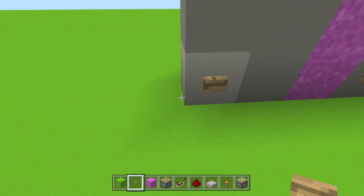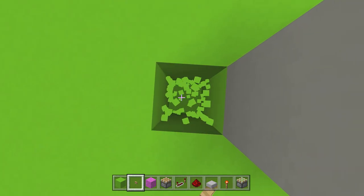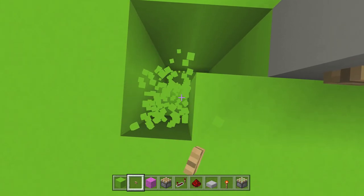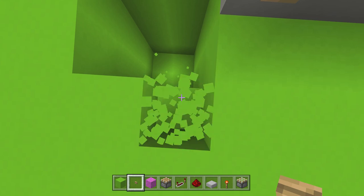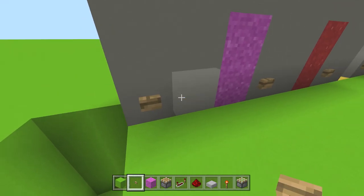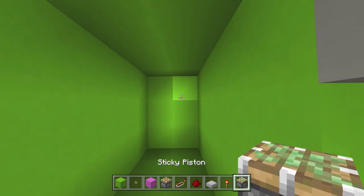Let's do this right from scratch. Wherever your door is, we're gonna go down four blocks — one, two, three, four — just like this, and make ourselves a little three-by-two area. One, two, three, four — perfect. See how tiny it is?